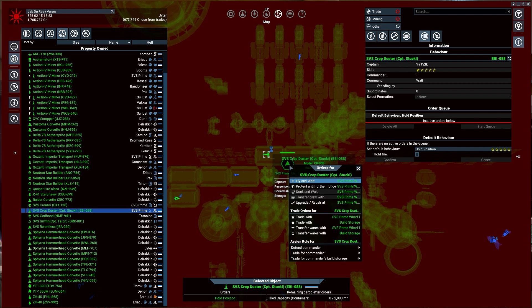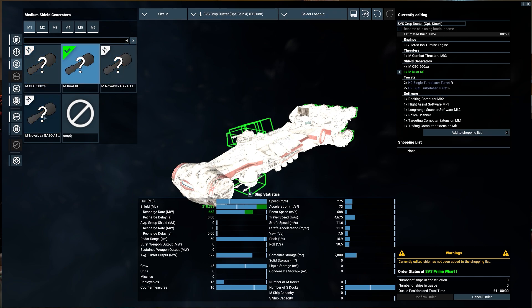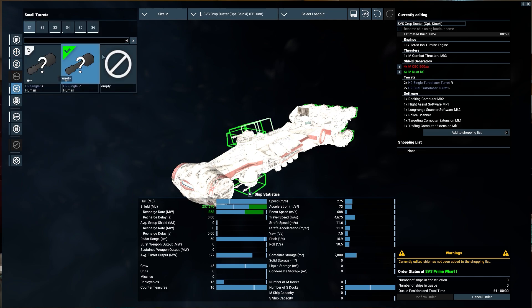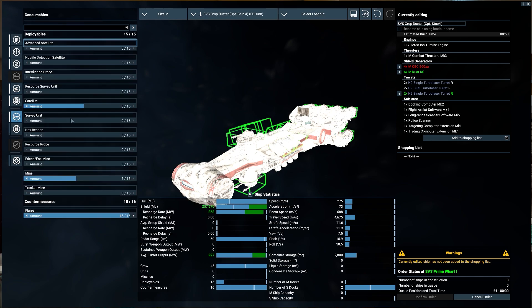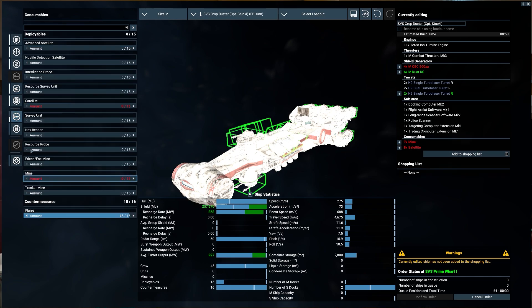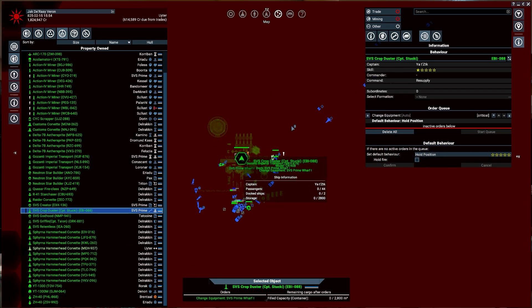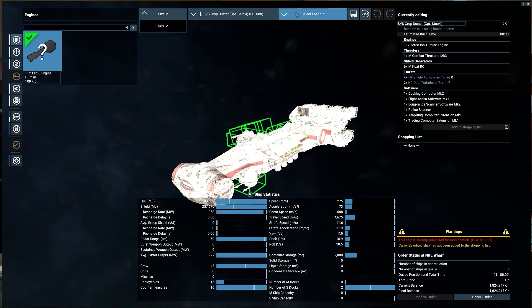SVS Crop Duster, you got repaired — nice. Let's see what we can do about upgrading you. The Kuat shield has lower regeneration but higher base, so we'll run with the Kuat for the most part. Thrusters are good, shields are good, turrets — let's get as many turbo lasers as we can. We can give back the satellites. I don't have crew on my station, so let's get you done. After that we're going to move you up to New Republic Wharf and get a good amount of service crew and Marines.